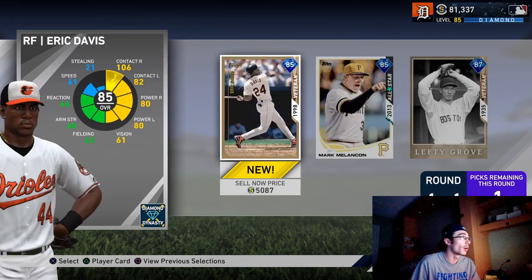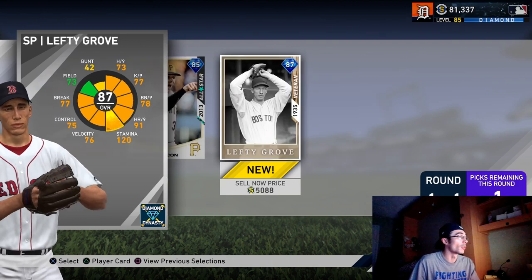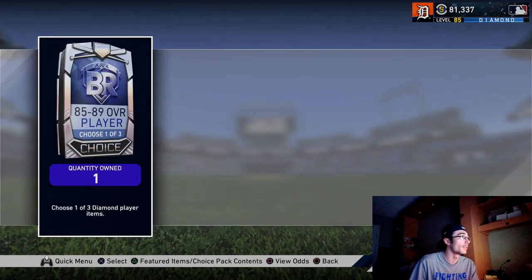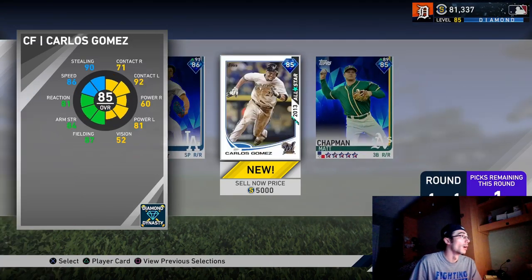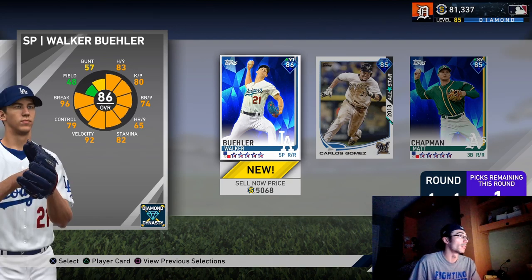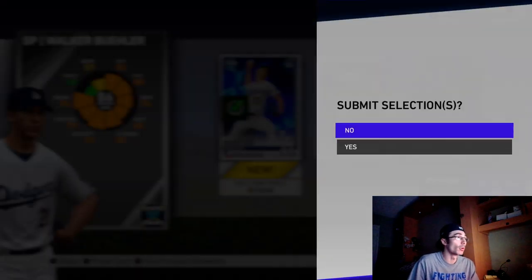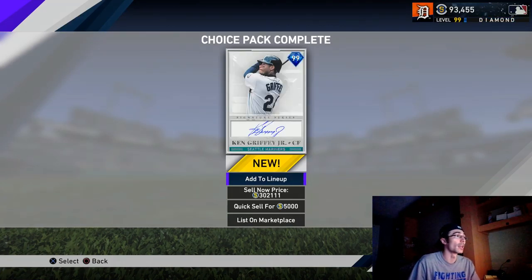We have this 85 to 89 choice pack, and I'll also have the 100 program stars choice pack. You guys know I already completed the program — I included that at the beginning. Let's see who we can get out of this 85 to 89 diamond choice pack. We get 86 Walker Buehler — I'll probably just quick sell him. For 200 program stars I also selected Matt Carpenter and sold him for 25k stubs.